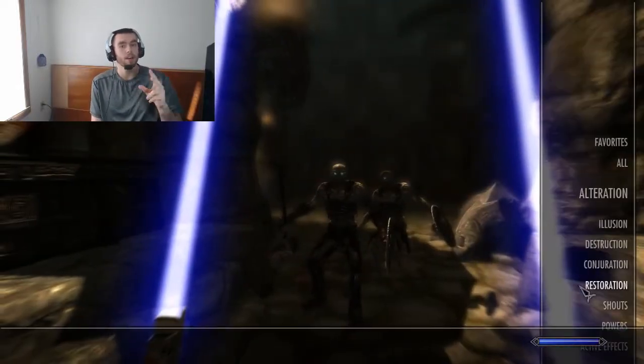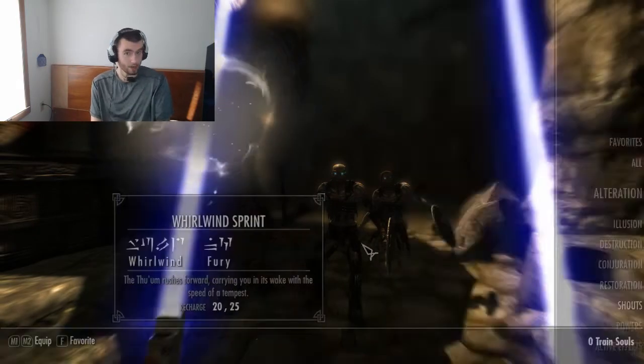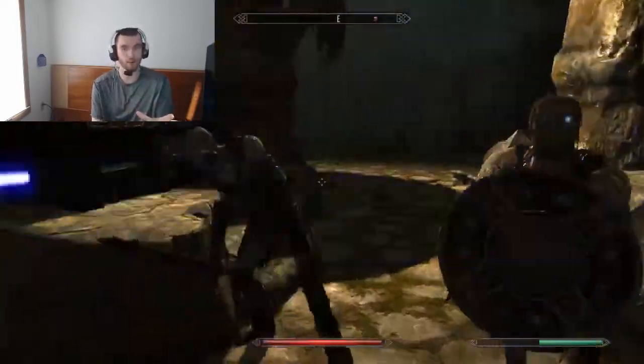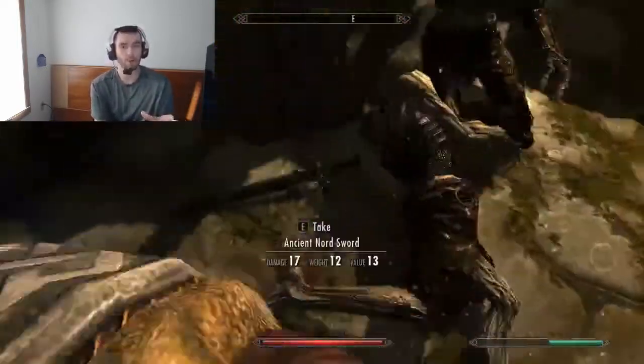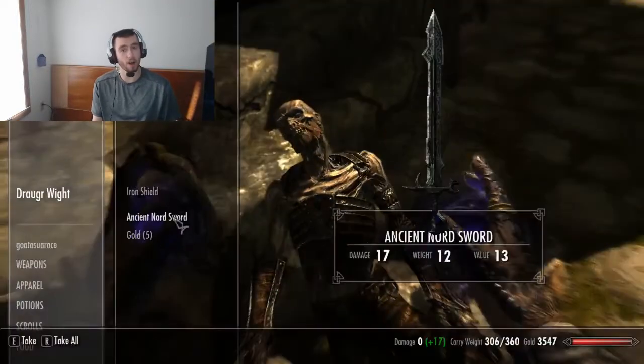Both sets of skills lead up to the shield charge, which lets you sprint with your shield up. That's the coolest ability for the block skill. If you're a master of block, that's what you get to do — it's awesome.